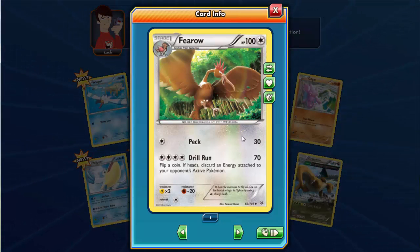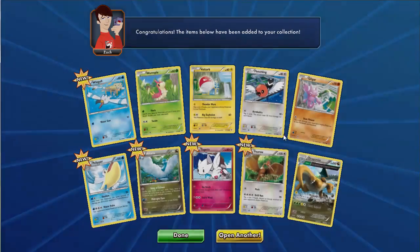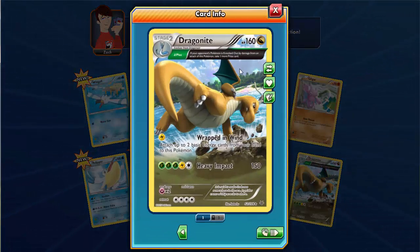Sunrays has 100 HP, is a Normal type, and has two attacks. Then there's Dragonite, which has two attacks: Wrapped in Wind and Wavy Impact. Wavy Impact requires five basic energy cards attached to it. Dragonite has 160 HP and Wavy Impact can do 150 damage, so it can take out every Pokemon below 150 HP with that one attack. Very nice.